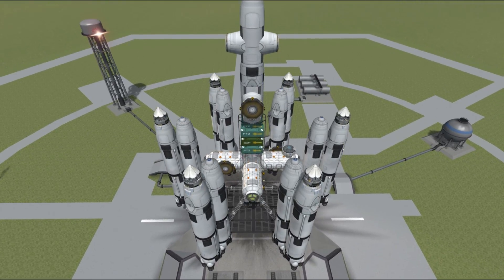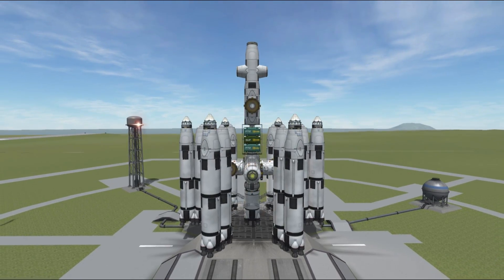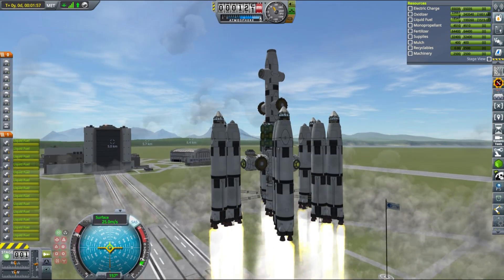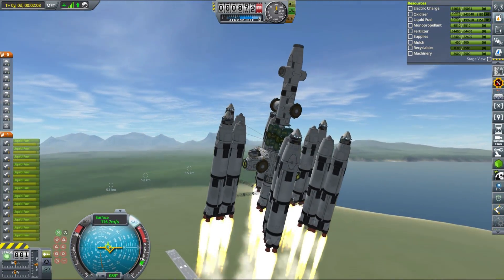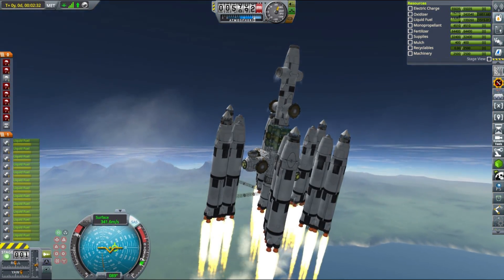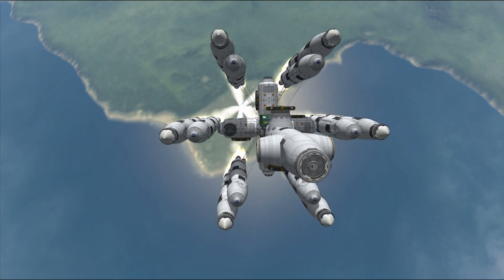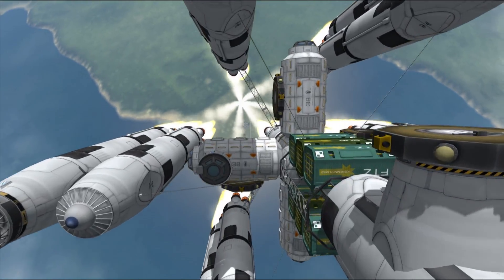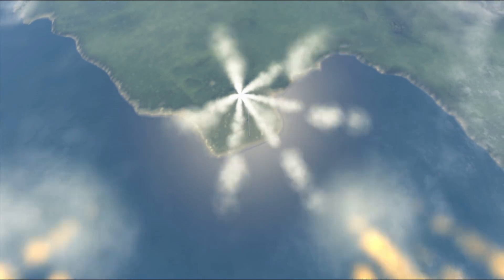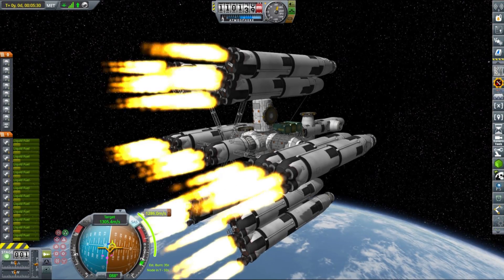This part of the ship weighs a little bit over 280 tons. We are sending all the fertilizer and supplies with it already, but no fuel as usual. Some of the modules on this section are also not deployed — mainly the rotating habitat. We will deploy it once our kerbals get there, which will cost some material kits, but with the resupply missions available, that's not a problem.